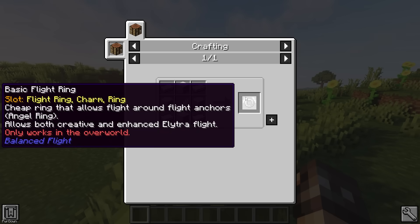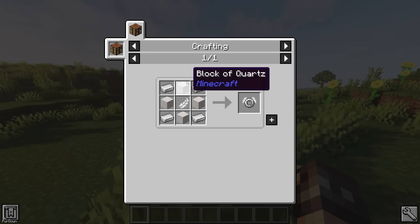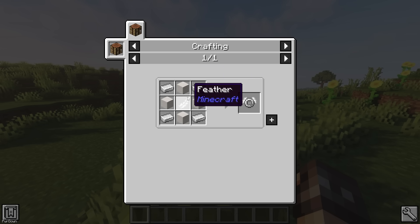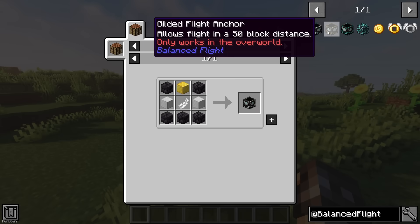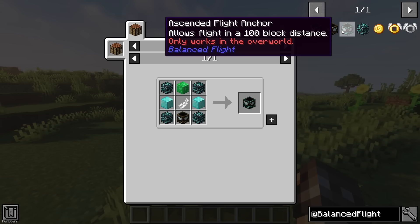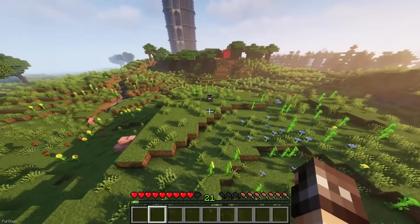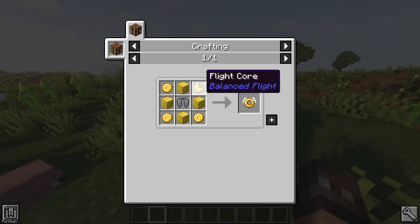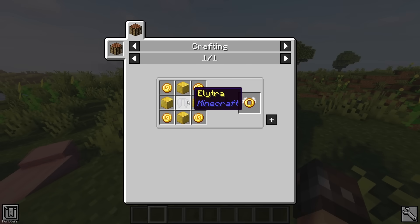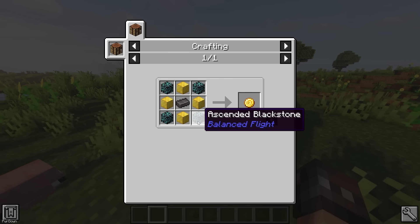You can also use the Balance Flight mod to fly around. You can start by crafting the basic Flight Ring, which requires you to go to the Nether to craft, as it requires 4 blocks of Quartz. This ring only works in the Overworld, and it also requires you to craft a Flight Anchor, which there are 3 tiers of. When you place a Flight Anchor down, you can fly in a radius of it, ranging from 25 to 100 blocks. Once you've reached the end, you can craft the Ascended Flight Ring using an Elytra, which allows you to fly freely without limits, similar to Creative Mode.